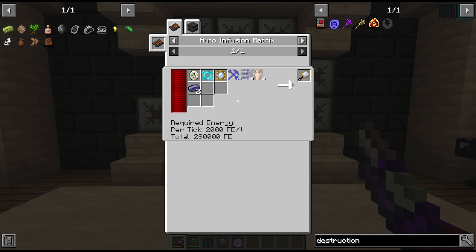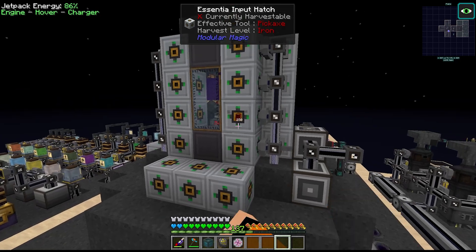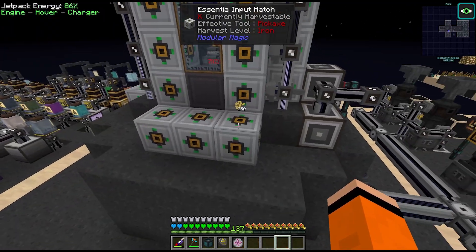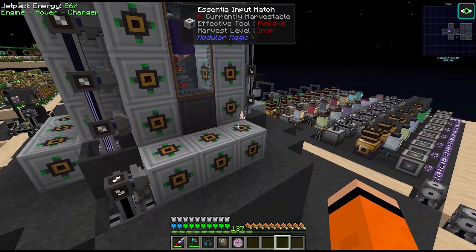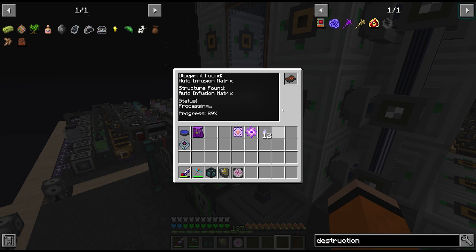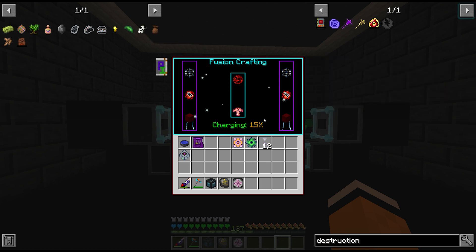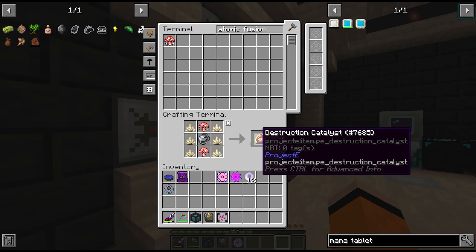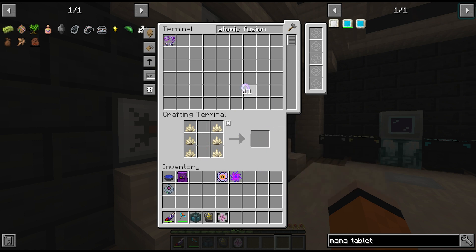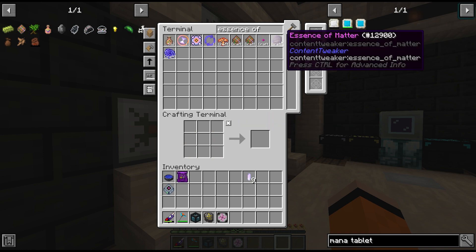Maybe things would be different if the mod pack didn't cost quite as much per recipe. We're waiting on this quite a lot. Alright, there's three fusion crafting cores — for some reason we already had a fourth one, which lets us craft two of our atomic fusions, which lets us craft the destruction catalyst. We'll put in three antimatter clusters, the ultimate singularity, the essence of order, and request our next essence of matter.